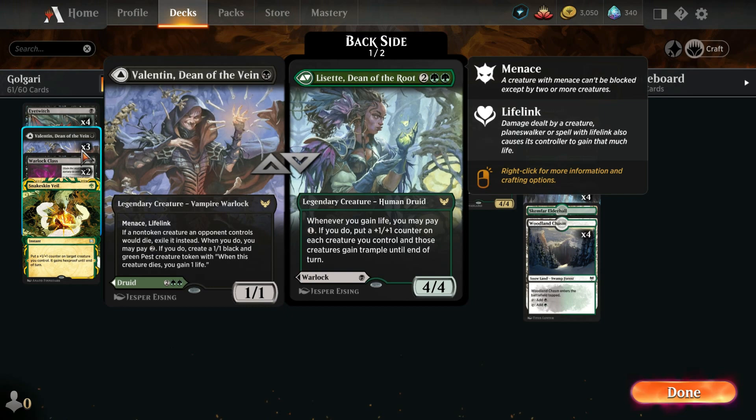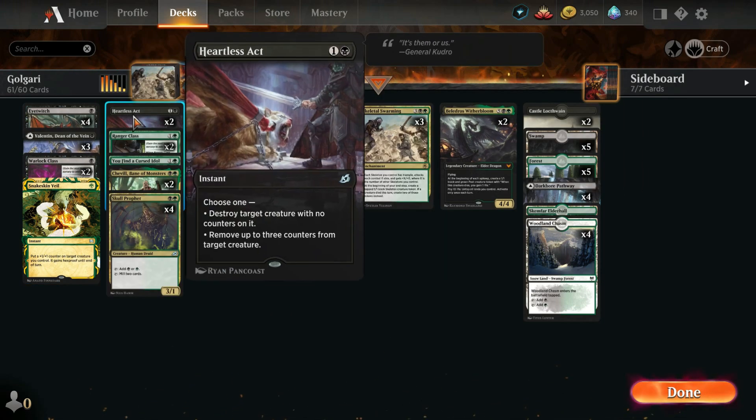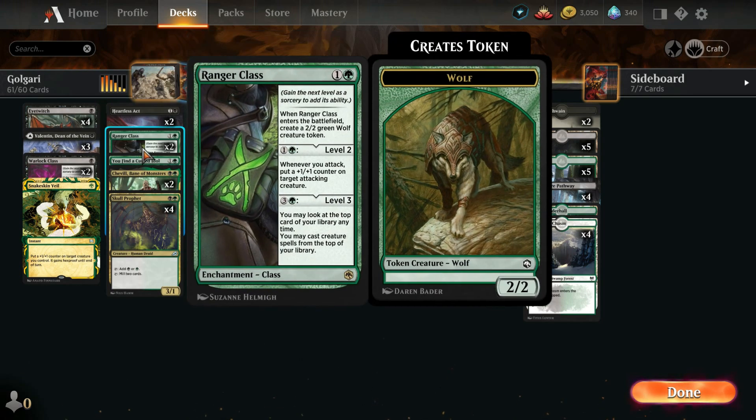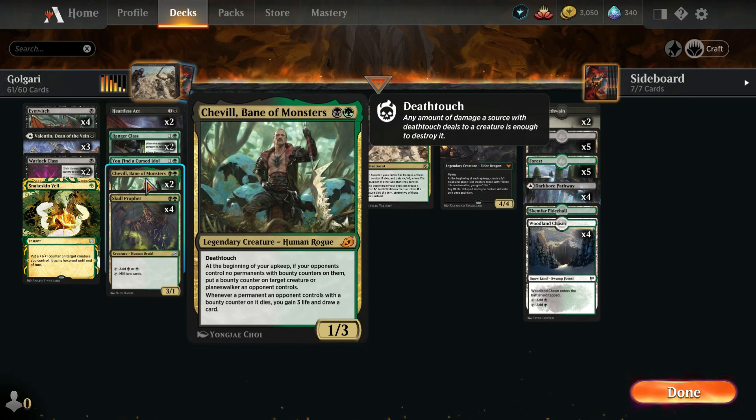We've got four Eye Twitches, three Valentins, two Warlock classes, one Snakeskin Veil, two Heartless X, two Ranger classes, one Find a Cursed Idol — this is for enchantment or artifact destruction, and sometimes just to make a treasure if that's not really relevant.